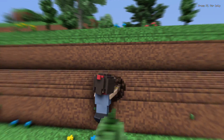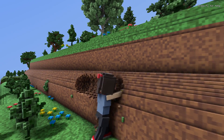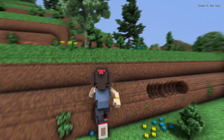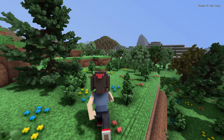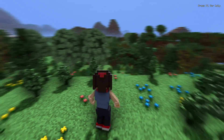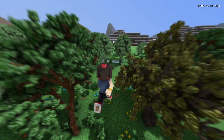You can break things to collect them. All the world rendering is done with custom ray tracing shaders in Unity. Anything you see in the distance, you can go to and explore.